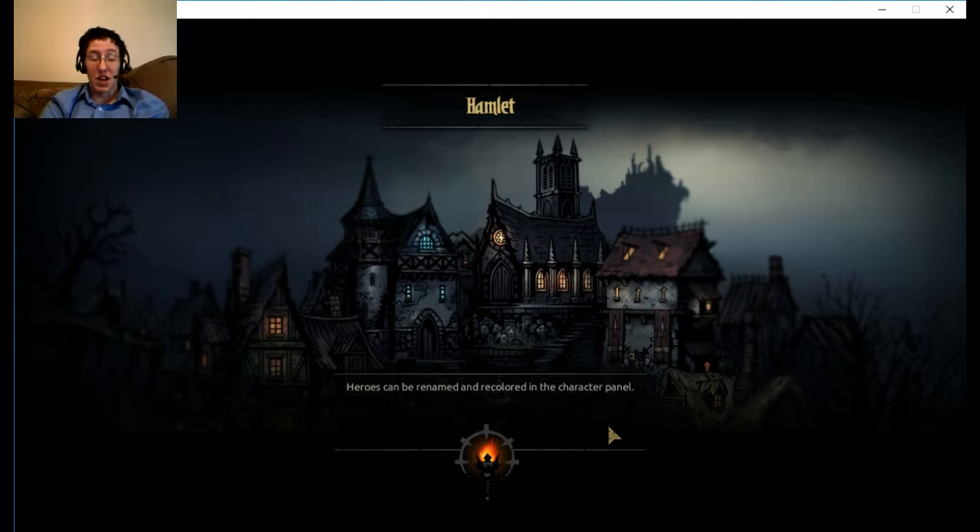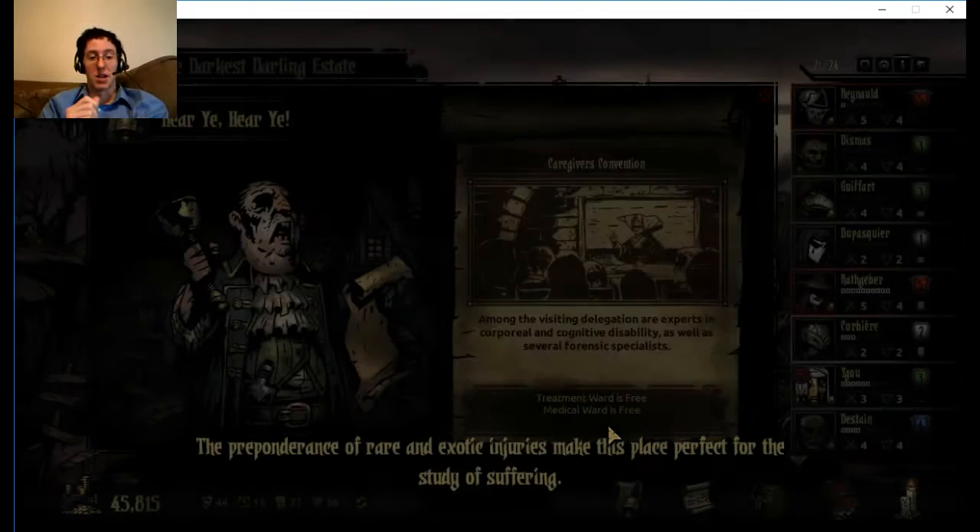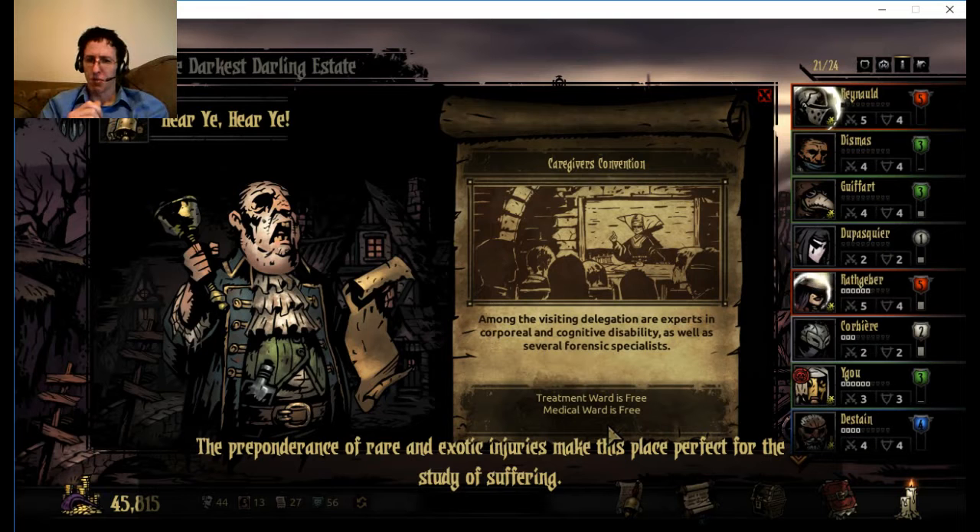Things were going well overall. Got through that quest, got all the medicine. And I got the Ancestor's Relic, which by the way did pay off. The preponderance of rare and exotic injuries makes this place perfect for the study of suffering.